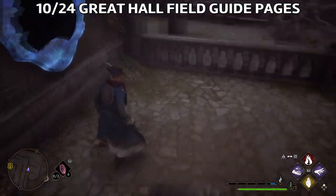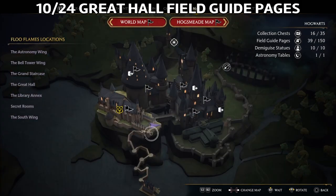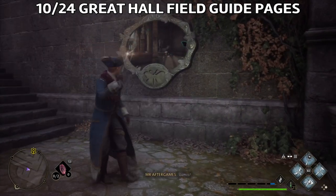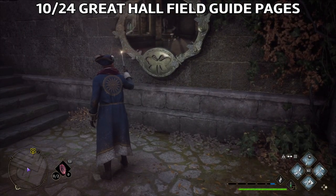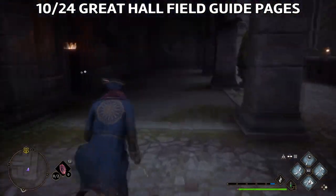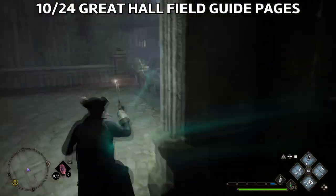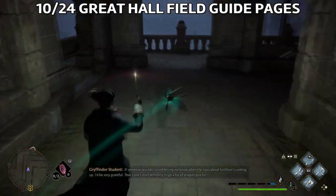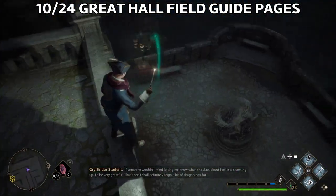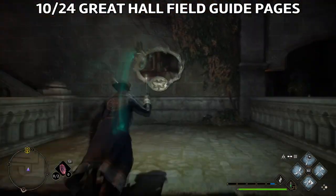The next one is just outside in the courtyard. For this one you need to use Lumos — it will show you where to go to find the Butterfly. Afterwards, go up the stairs and you'll find the Butterfly next to this statue. Grab it with Lumos and put it back in the mirror — that will be the 10th field guide page.